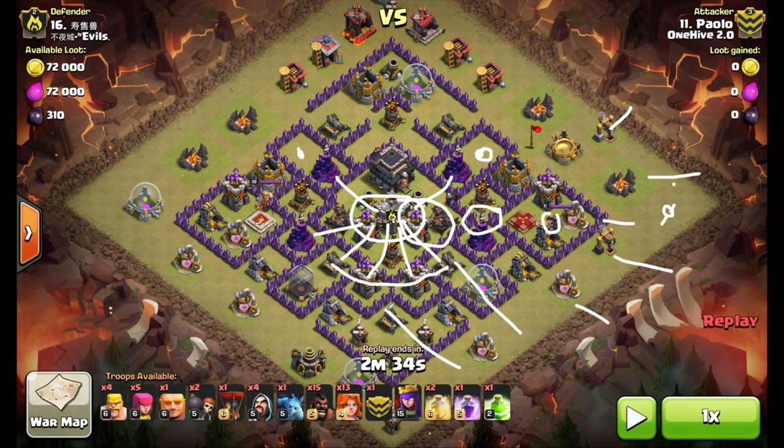He drops his Hogs and they're just going to path around like this — no room in the base for any real traps. A few troops around the outside take care of cleanup. So that's the game plan with these tight little bases that we're trying some Valkyrie attacks on. Let's take a look at the replay.